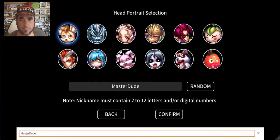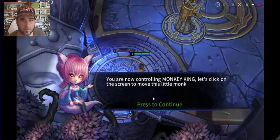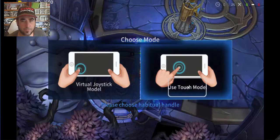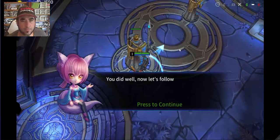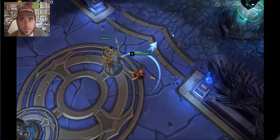Let's pick a character and check out the tutorial. I'm controlling Monkey King. There's the joystick, there are our abilities - we've got skills, attack, change target, and tap to move. The game is asking me to select a control mode - virtual joystick. Tap on the ground to move your hero. So we can just tap wherever we want to go in this mode.